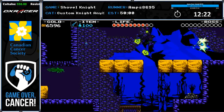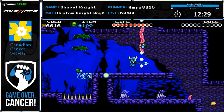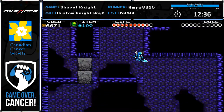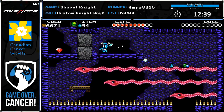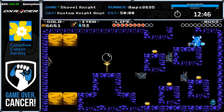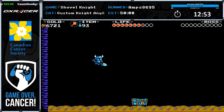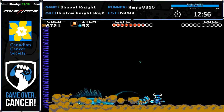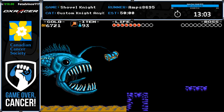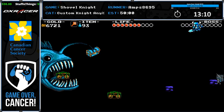The way damage boosting works in Shovel Knight is it doesn't matter where the damage comes from — if you take damage you will be knocked backwards in the direction you are facing. We can use that to our advantage by turning backwards immediately before we take damage, which boosts us forward. Shovel also has iframes after taking damage — invincibility frames — so he's able to go through things like spikes.